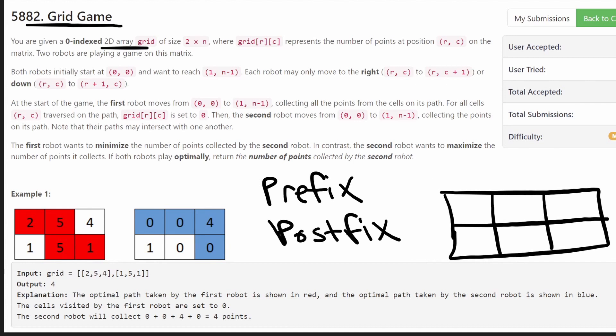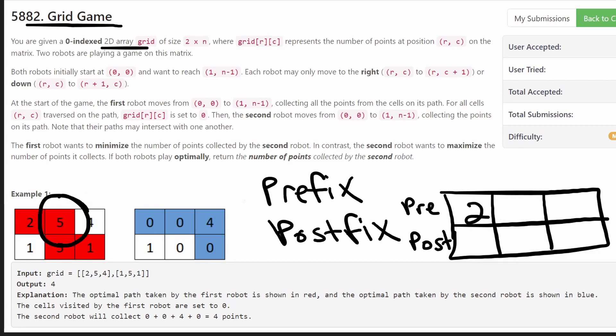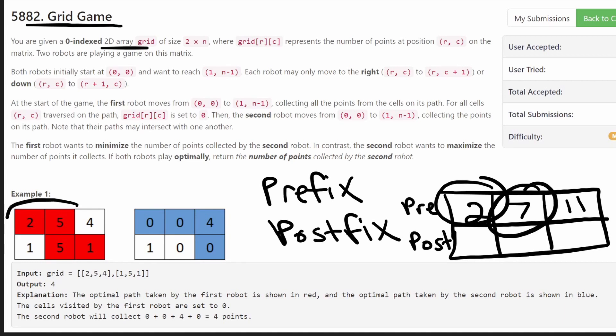In the first row we get the prefix sums, in the second row we get the postfix sums — we can do that with a single loop. In the first row: we have a 2, so we put 2. Next we have a 5, so we put 5 plus the previous value 2, giving us 7. Then 4 plus the previous value gives us 11. So 2 represents the prefix up until the first element, 7 up until the second, and 11 is the sum of the entire array.